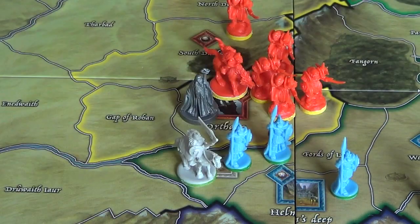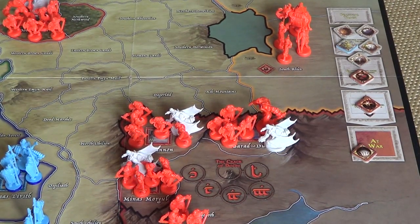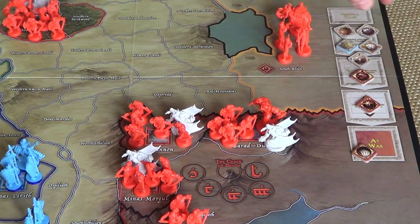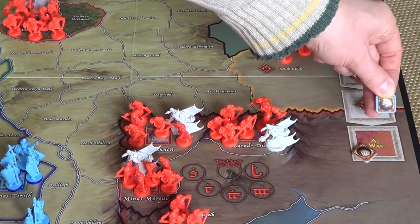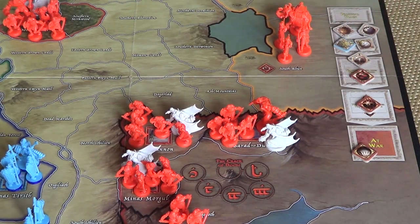The problem of attacking here into Rohan is that I'm kind of helping the Free Peoples' player, because every time you attack a nation, if it's passive it will become active and it would move one spot down the political track toward war. So I'm helping the Free Peoples' player get Rohan on their way to war, and I don't want to do that just yet. So instead I'll use that character action to move — not attack — and you can only move or attack an army with a leader.